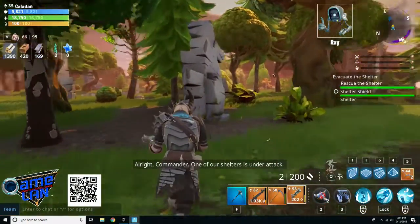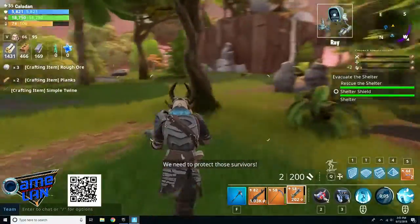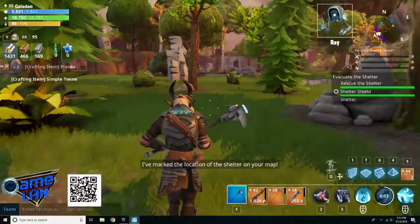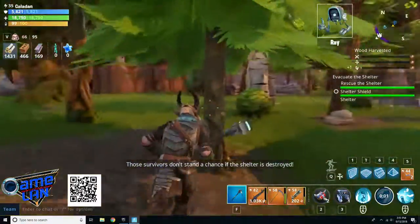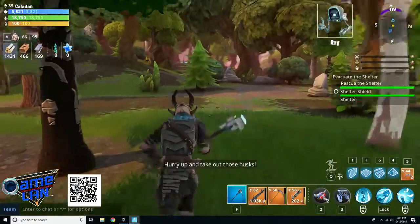All right commander, one of our shelters is under attack. We need to protect those survivors. I've marked the location of the shelter on your map. Those survivors don't stand a chance if the shelter is destroyed. Hurry up and take out those husks.